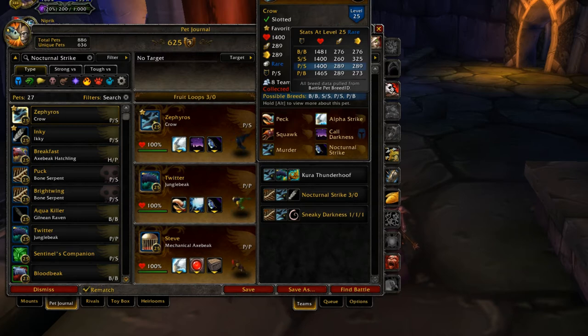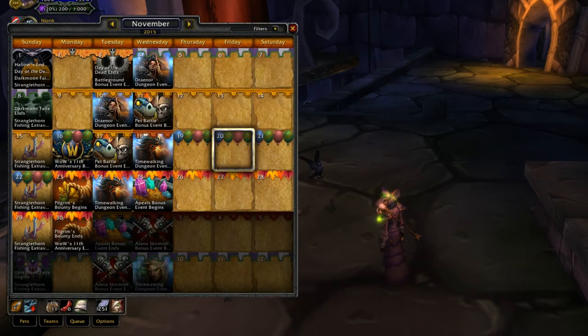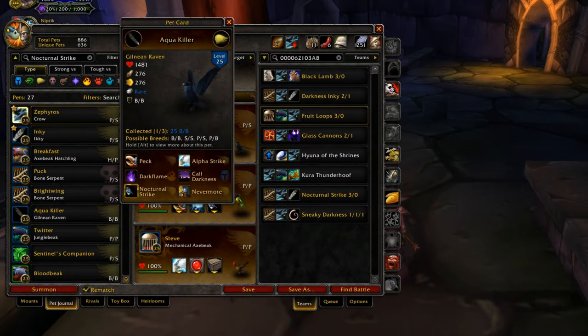SS is probably a good breed, but I like to have ones that hit as hard as possible while still having some speed after their racial is gone and they go below 50% health. I prefer the power/speed breed, but really any of the breeds are fine considering none of them are power/power, which is what you'd really want. I was actually thinking about getting an SS one next time the Darkmoon Faire comes around — it comes back in a couple of weeks. You can also grab the Gilnean Raven if you want a crow outside of the Darkmoon Faire.